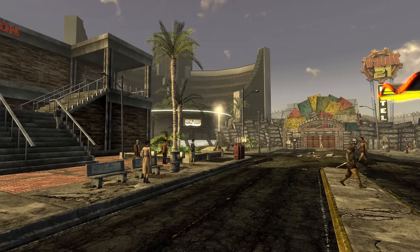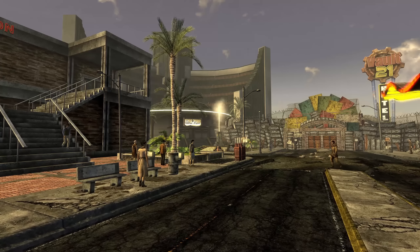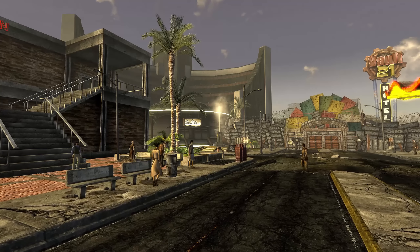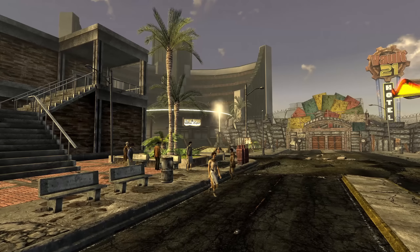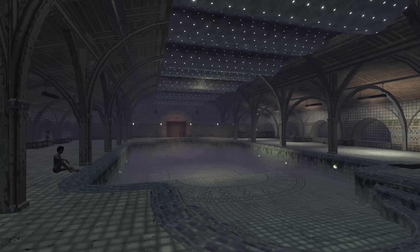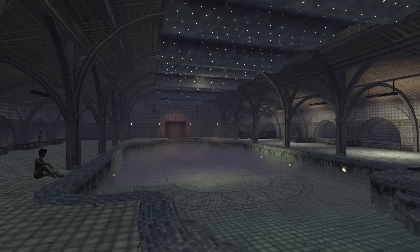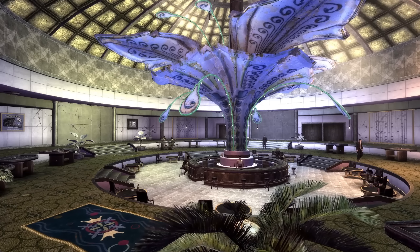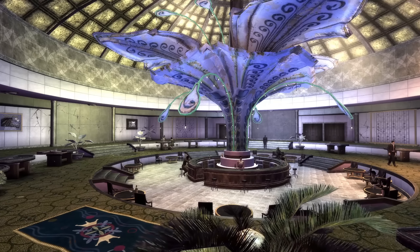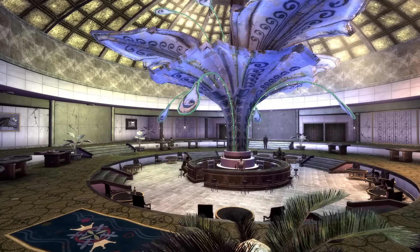One of the strangest places to visit in Fallout New Vegas is the Ultra-Luxe Casino on the Strip. It looks way too fancy on the outside to not have something nefarious going on within. And of course, anyone who has explored the veritable Garden of Eden for themselves can confirm that there is. During the Beyond the Beef quest that sees the courier help Heck Gunderson find his lost son, we can learn that there is an investigator looking into an earlier disappearance.